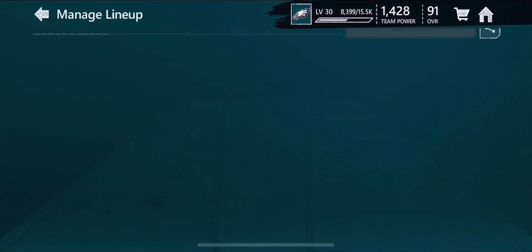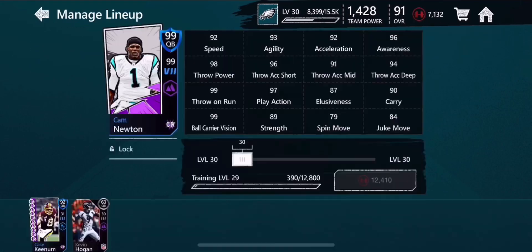Welcome back, it's been a long time since we last posted, but today we're gonna do a Madden video on this 99 overall Cam Newton that we just got. You can upgrade him — we upgraded 99 power, but he has 92 speed, 98 throw power, and 99 throw on the run, which is really big.